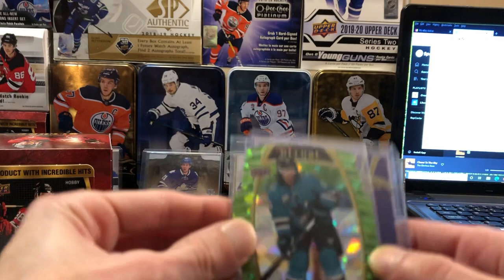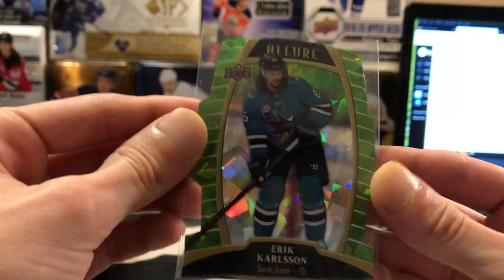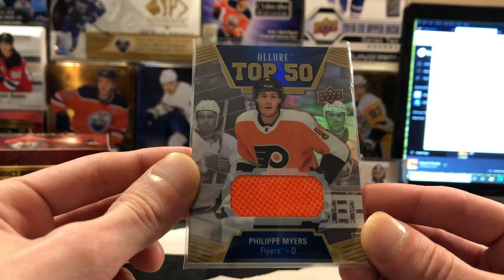The hit of the box was definitely the Zach McEwen purple diamond auto out of ten — nice little clean signature. Is that a sticker or on-card? I think it's a sticker. Sticker auto, but still a nice hit Matt. Corey, you got the nice little Carlson out of 99, and Burt hit the Allure Top 50 of Philippe Myers. Plus I've got a Credentials auto of Philippe Myers sitting here for you too, Burt — don't forget about that, buddy.